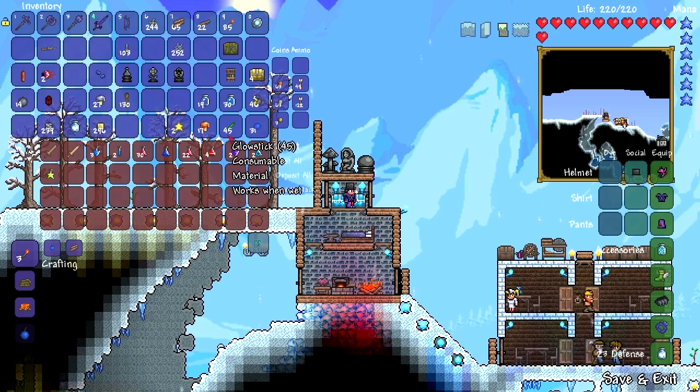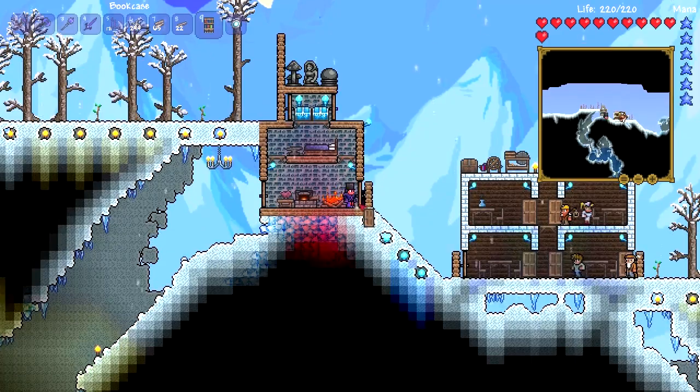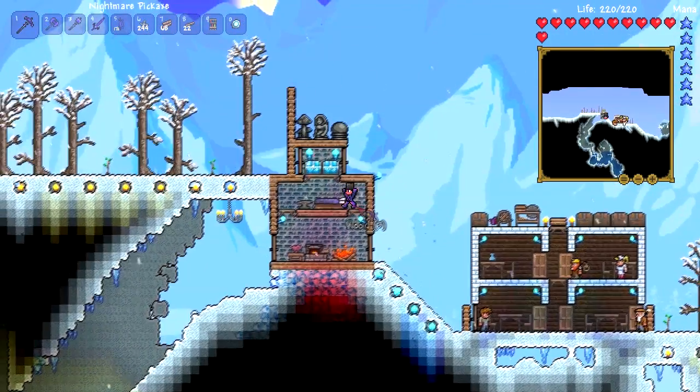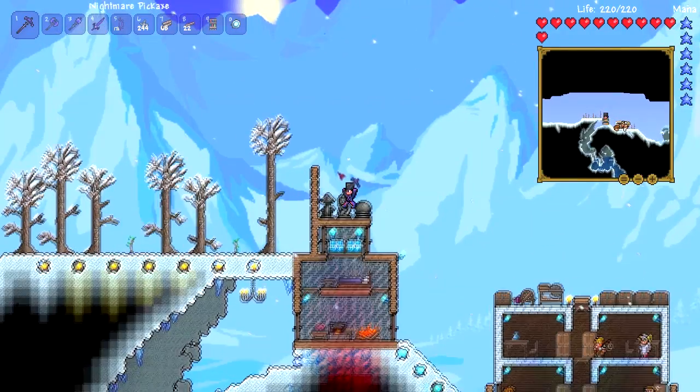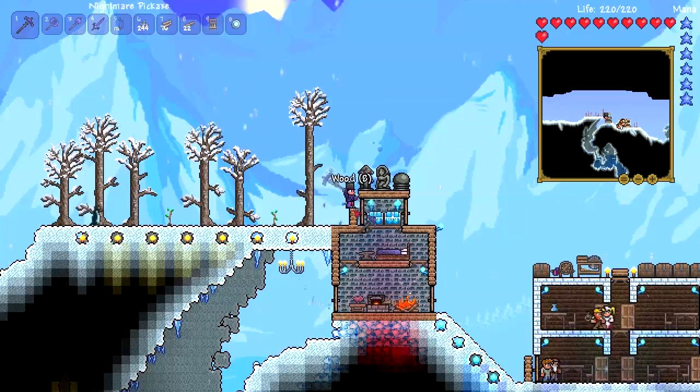I want to put this bookcase down somewhere actually — because it is a very, very useful thing to have. Let's go and take these defenses down. It's not a blood moon, so defenses are disabled for now.